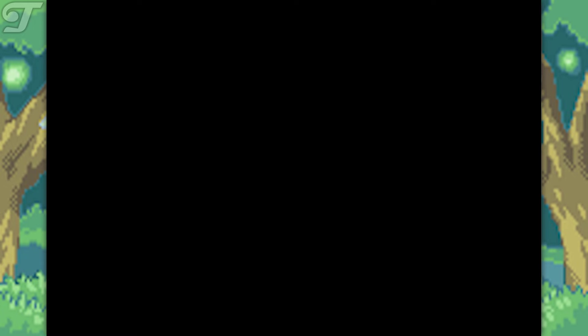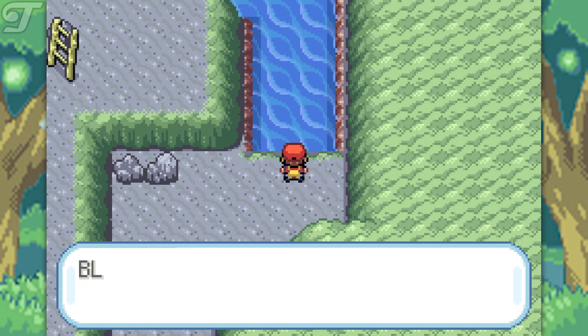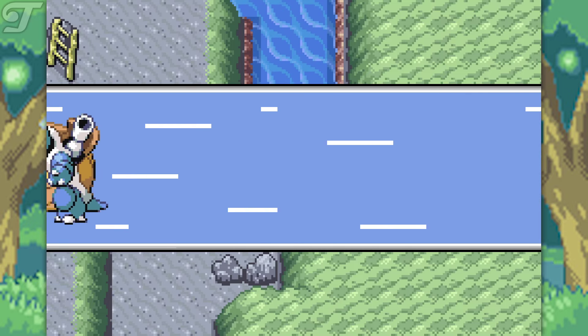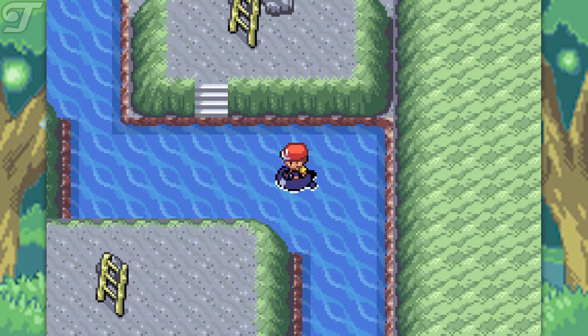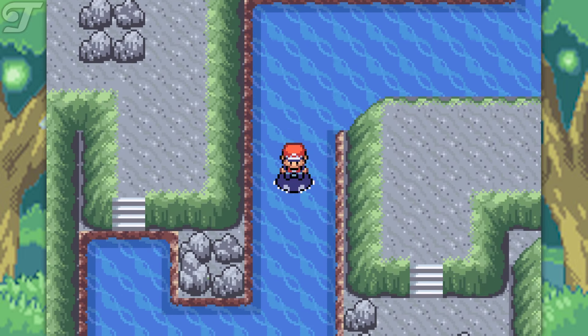Now that we have access to Cerulean Cave, let's go inside. I do recommend that you bring a few Max Repels and some high level Pokemon in your party, because you can find some pretty strong Pokemon in Cerulean Cave around level 50, so keep that in mind.